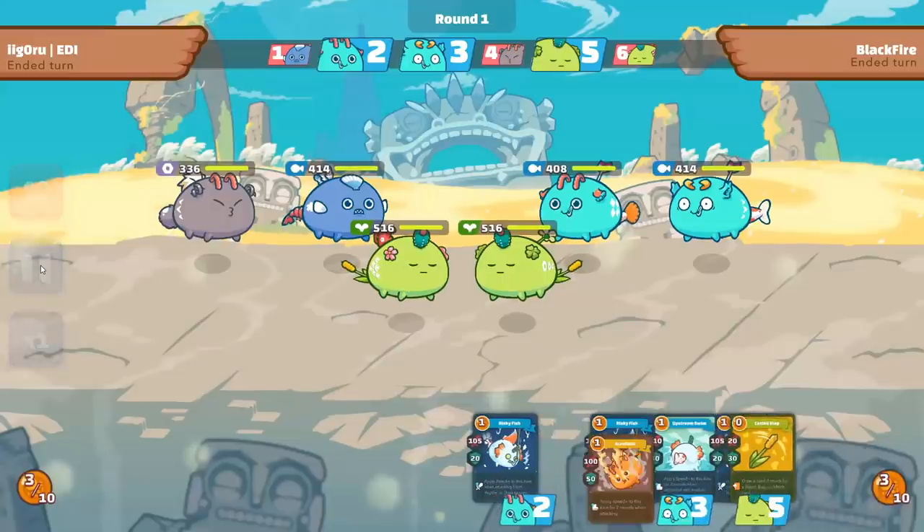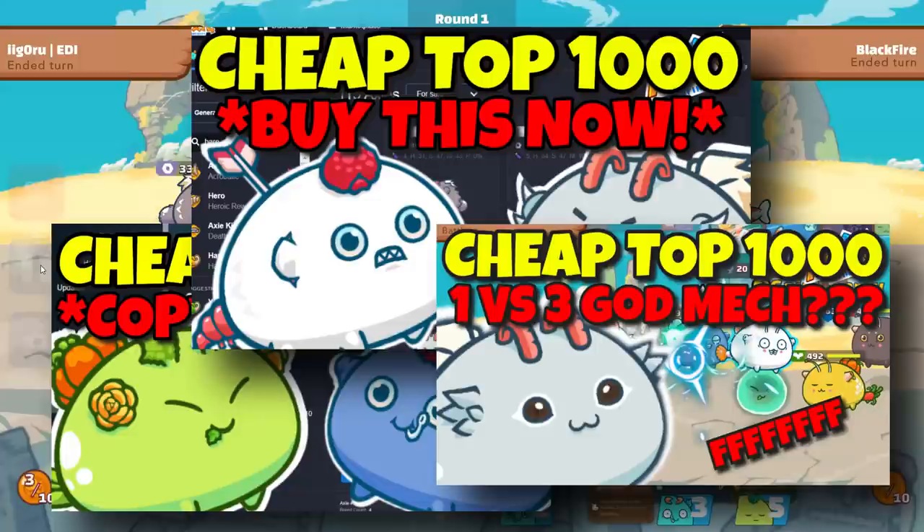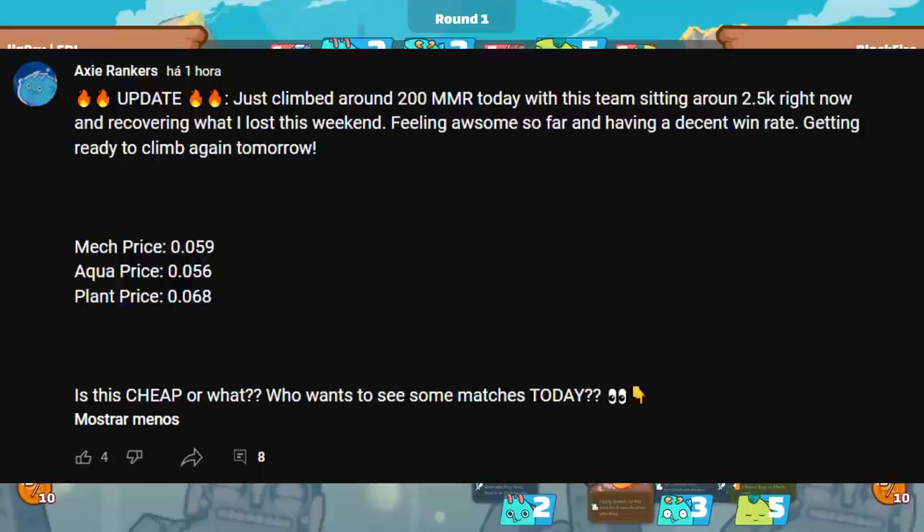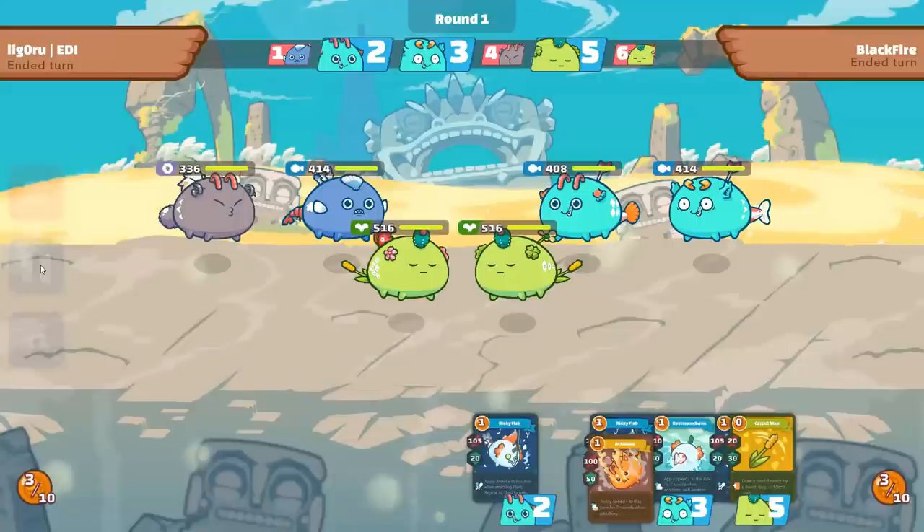Hey Axie Rankers, today I'll show you a new team I built really cheap based on the concept I've been showing in my previous videos. Some of the cards are different and at the end of the video I'll explain why I decided to take them instead. The full team costed around 0.018, less than $700, and I just climbed over 200 MMR today, sitting at 2.5k MMR right now. Really cool right?